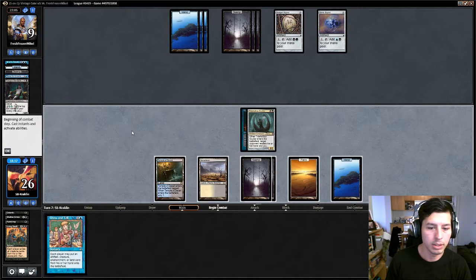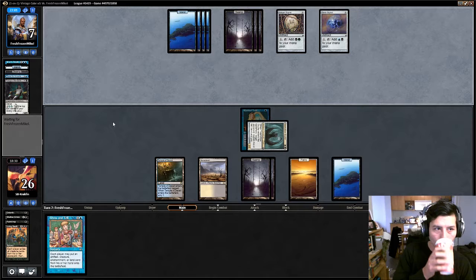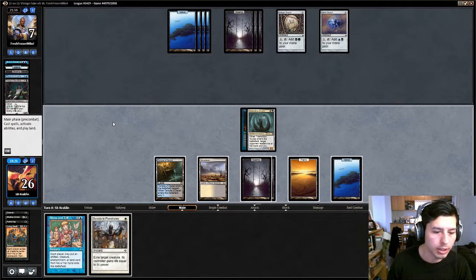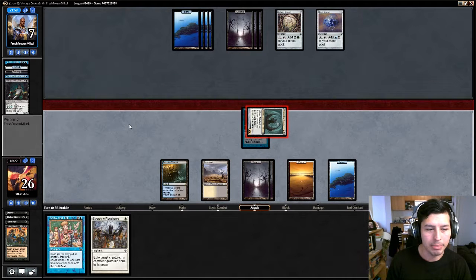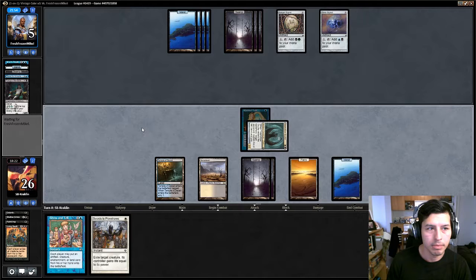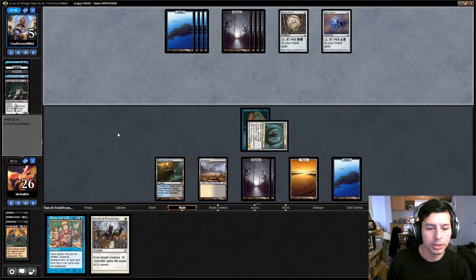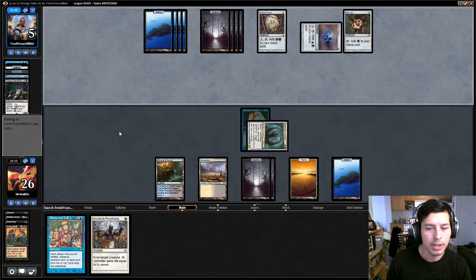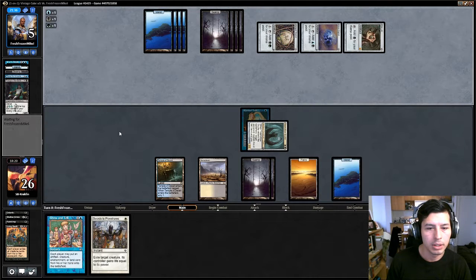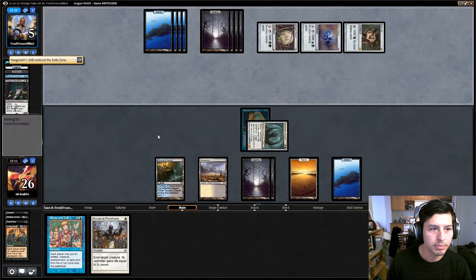Scrubland. Attack. I feel like his hand isn't too great. He hasn't played the Monolith. He has 5 health left — Mox Jet. I think I'm getting kind of unlucky with my draws here. And I think this is where he wins.